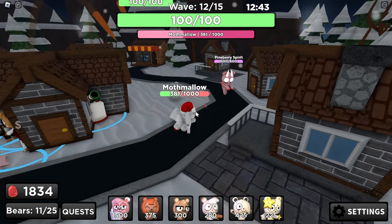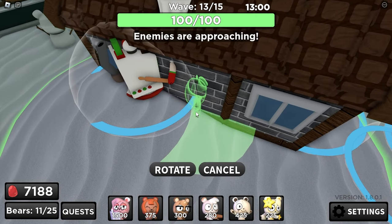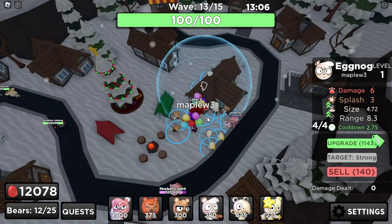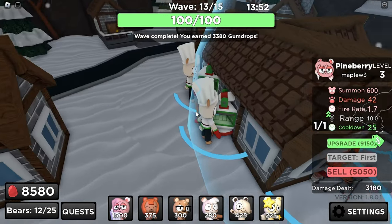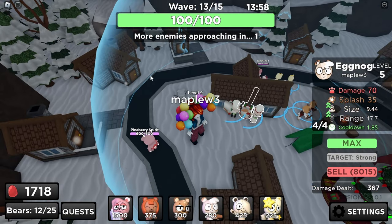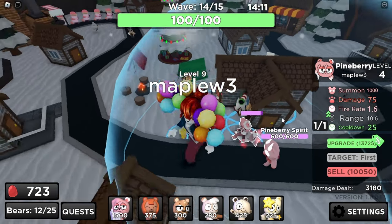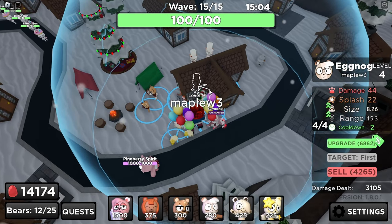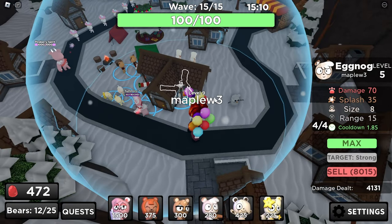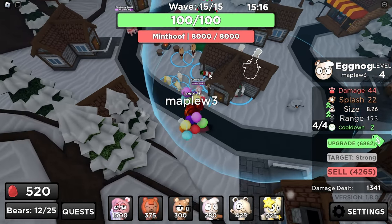Pineberry for the rest of its HP. Then we could place down our second Eggnog, right up close, and go ahead and upgrade it. This Eggnog is max — it now reaches the whole curve. Now I also want to upgrade Pineberry to level 4. Next, I want to upgrade this Eggnog in the corner so it finally reaches this part of the track, and then also max out this Eggnog, so all of them should be nearly max.